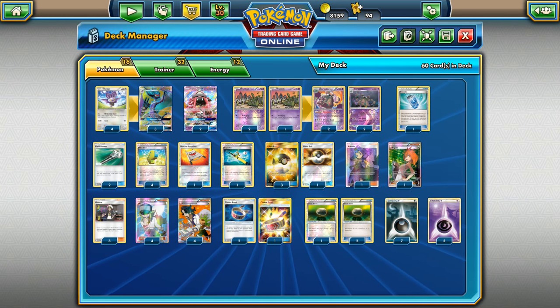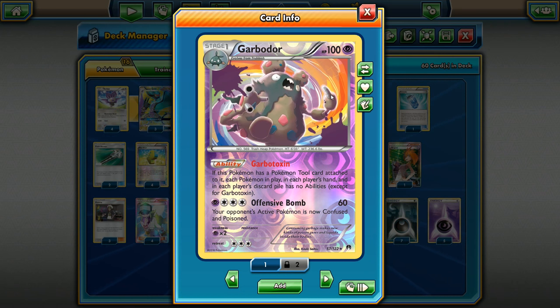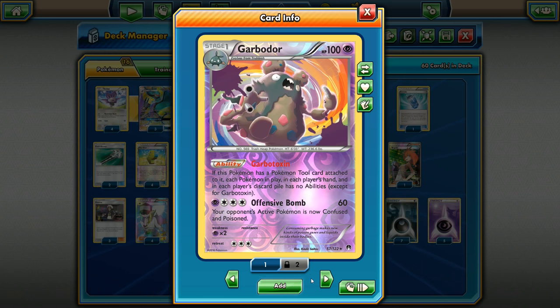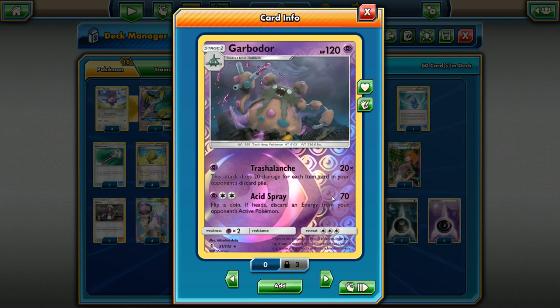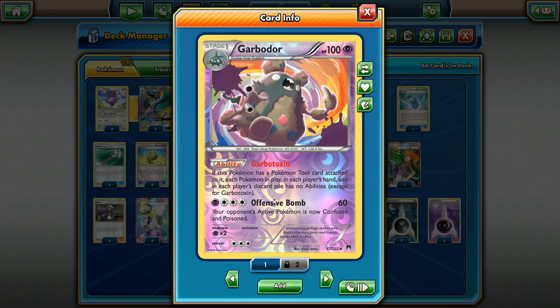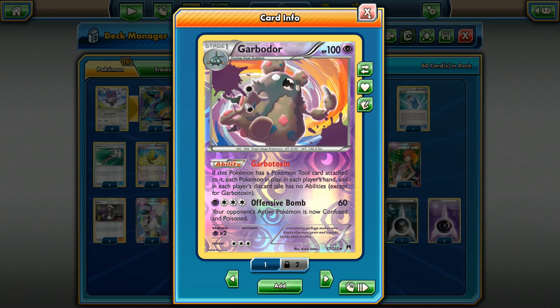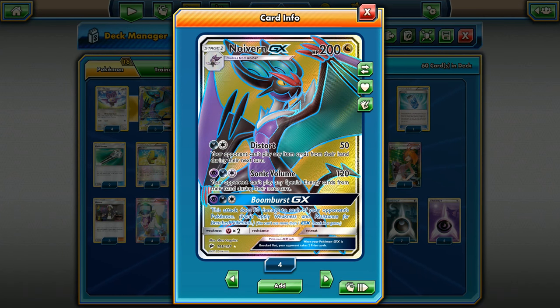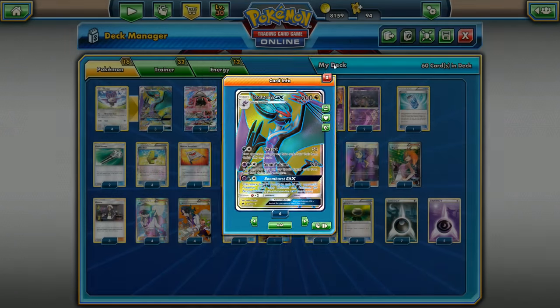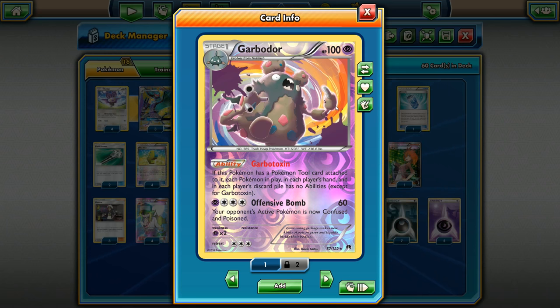We're running a 4-3 line of Noivern. To complement it, we're running the Trash Lance and Garbotoxin Garbodors. We're already running Psychic Energy in this deck, so we can do some good damage with Garbodor. If we can get Garbotoxin up, we can have ability lock and item lock at the same time. The cool thing about Noivern GX is that if we put a Float Stone on the Garbodor and then do Distort, they can't use any item cards to get rid of the Float Stone — guaranteeing that lock. That's a really strong combo going into the next meta.